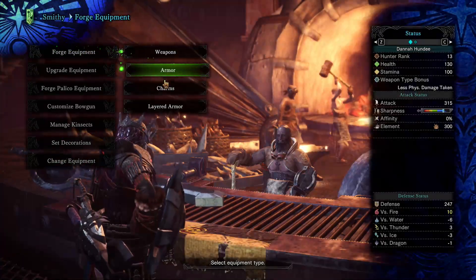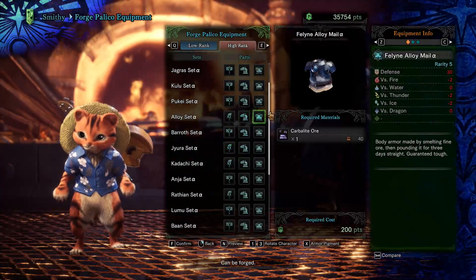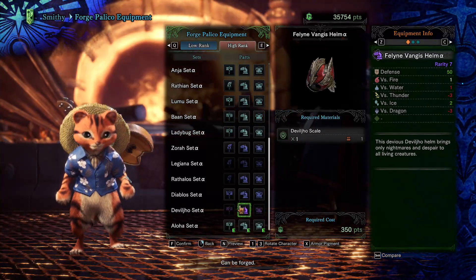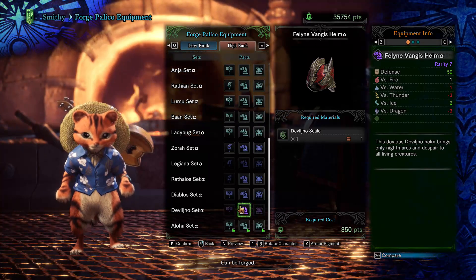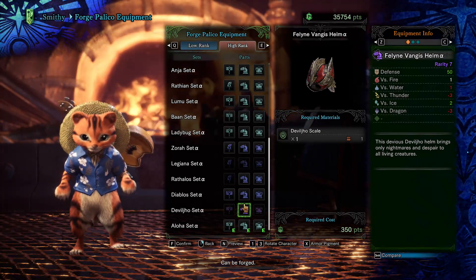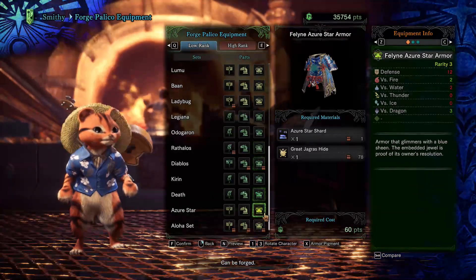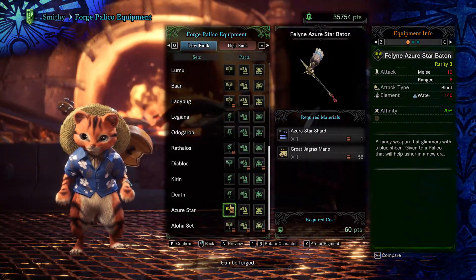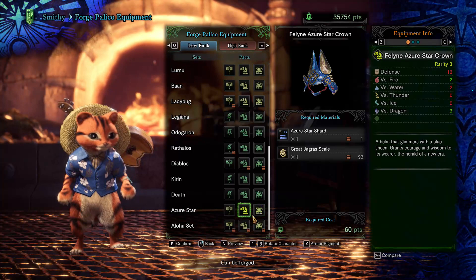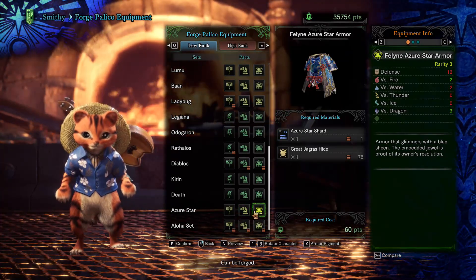I want to show the palico equipment. There's this azure star set — I don't have enough shards for it yet, but it's some pretty cool looking armor. I do have one Devil Joe scale, not from fighting one but probably from a ship cargo item. And it turns out I can unlock the azure star lord armor for myself as well.